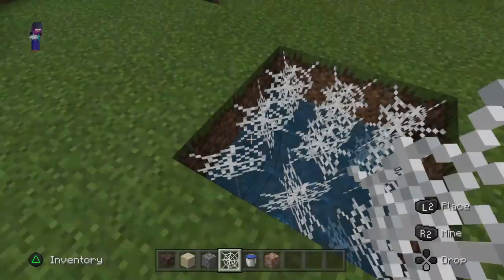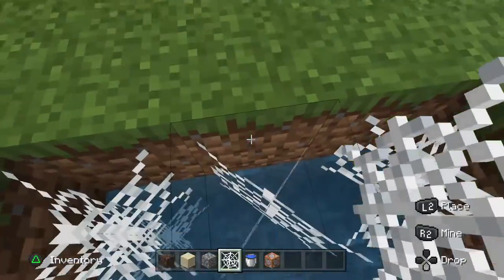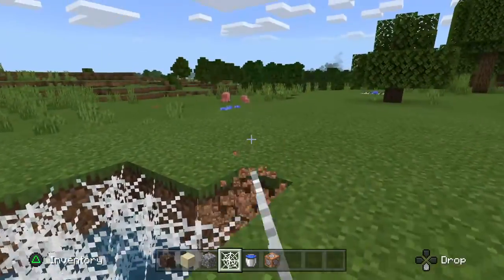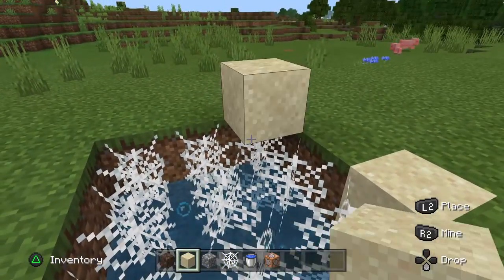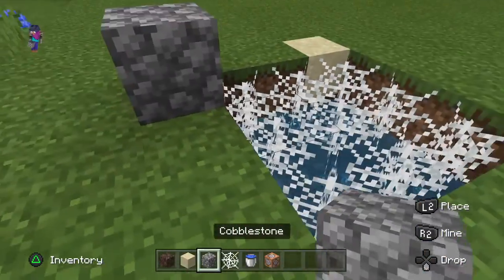Just do it there and stop, then jump in and you sink and you cannot get out. So that is basically it. You can build it at any height you want, it does not really matter. And I like this better than quicksand because the quicksand breaks after a certain amount of time.